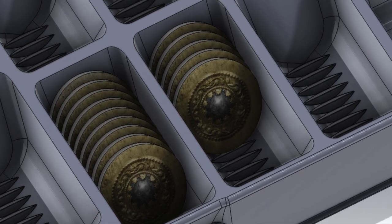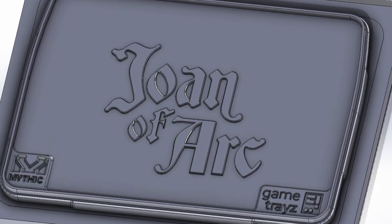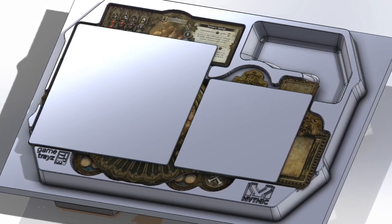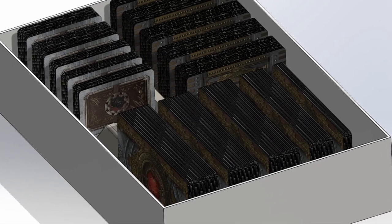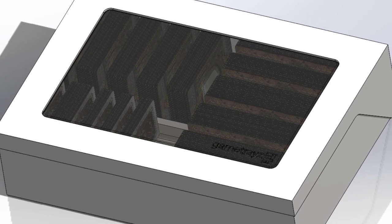Each tray will also have a lid which will have a design prominently displaying the Joan of Arc logo with both the Mythic Games and Game Trays logos in the corners. The top tray will have more generic storage space and room to house more of the larger tiles on top too. Finally, the card tray has been designed to hold all your cards securely, allowing enough room for having them sleeved as well, and it will also come with a lid so those cards will be safely sequestered in their own place. We hope that you can see that we're putting in the work and trying to make this as stunning as it can be, and kudos to Game Trays for doing some great design work.